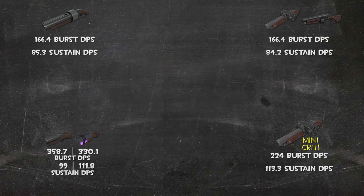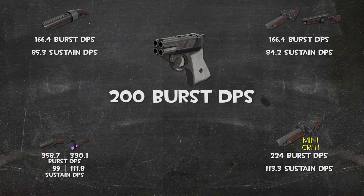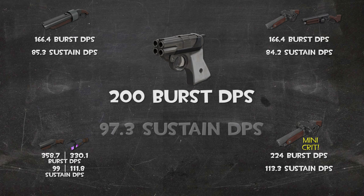And finally, the primary pistol itself: the Shortstop. This weapon has a rather quick rate of fire as well as decent damage output, giving it a burst DPS of an even 200. And when it comes to sustained damage, it's not too shabby either. Reloading all its shots at once gives it a significant advantage and a sustained DPS of 97, just one below the Force of Nature. And with that, all of our primary weapons are covered.